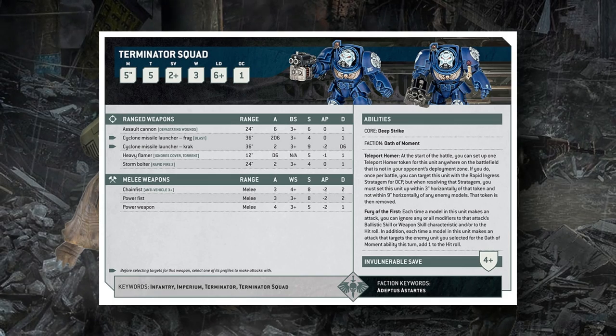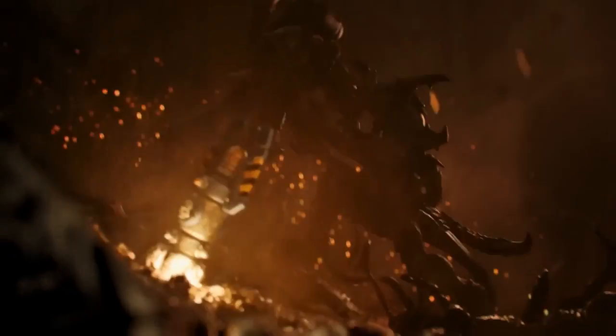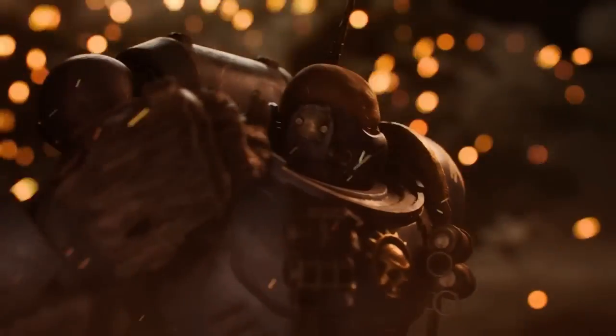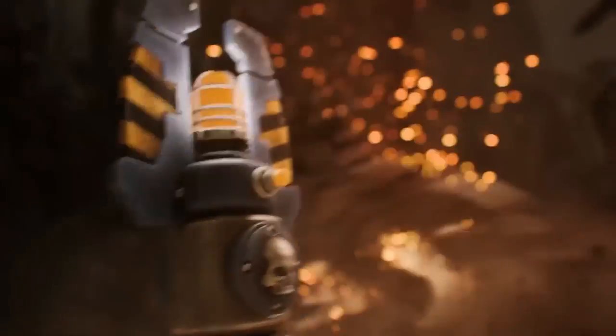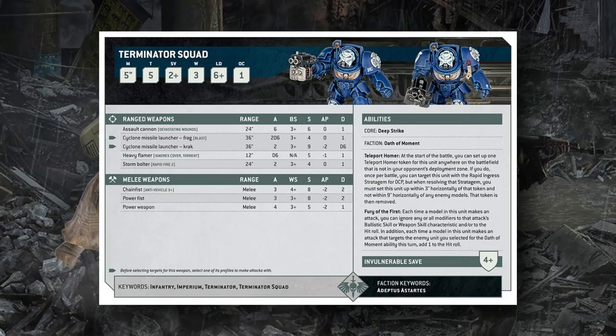The Teleport Homer ability allows you to put a teleport homer token on the table — the little thing dropped down in the trailer. Basically every plastic Terminator kit has come with a teleport homer token since they've always had some sort of mechanic for it. While the unit is in reserve, this token allows you to target them with the Rapid Ingress stratagem for zero CP instead of its normal one CP cost, as long as you then accept the restriction of placing that unit within three inches of the token.